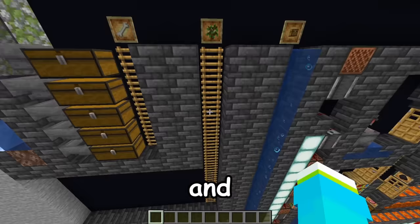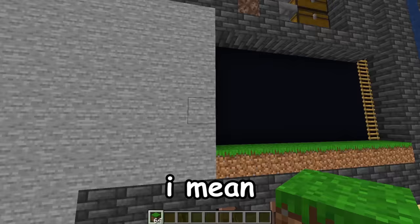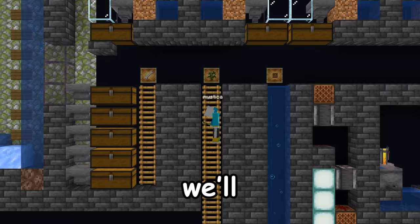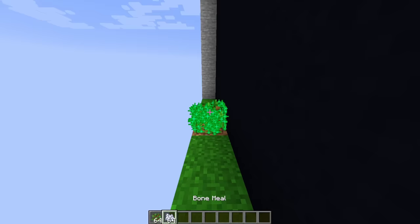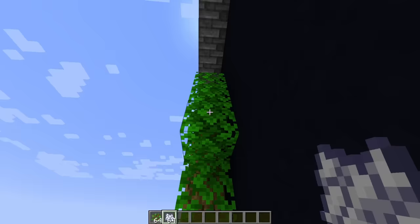Down here we'll have a tree farm that leads to a honey farm. I don't know if this is actually enough room to grow trees, but maybe it is. So then to test our farm, we'll grab a bunch of bone meal from our bone meal farm, head down the ladder to our tree room, and try to plant a sapling. And there we go — infinite trees.